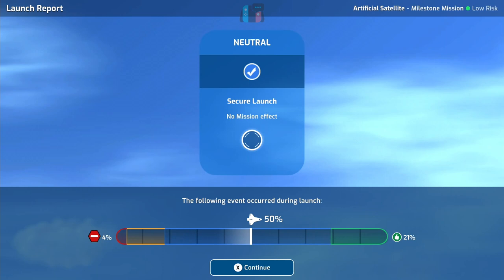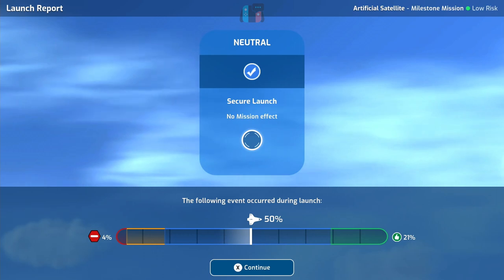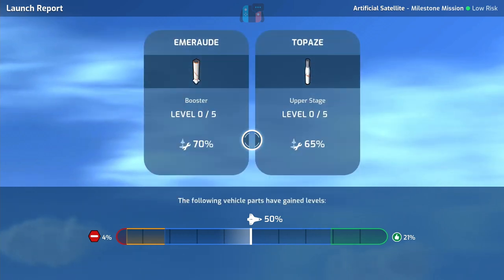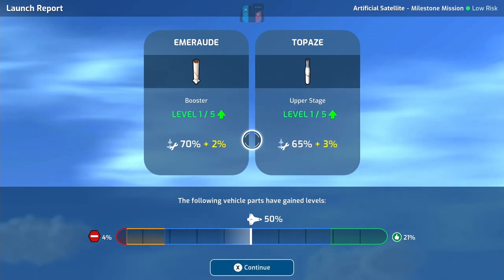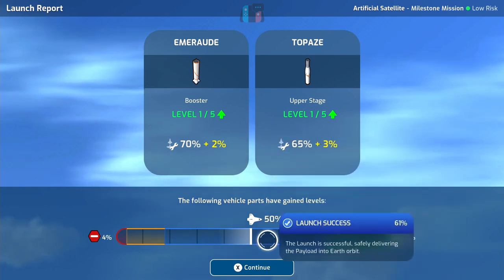It went up — but only 50% success result, not quite the 70s we were hoping for. Still, it's fine — it goes up there with no mission effect. We get a component upgrade: Emerald and Topaz both go up a level which means their reliability improves for next time — 2% for Emerald and 3% for Topaz.